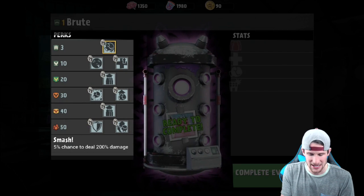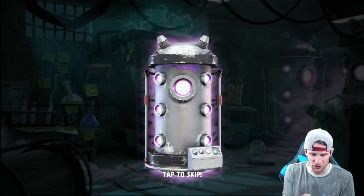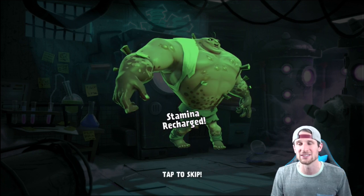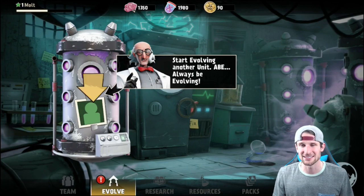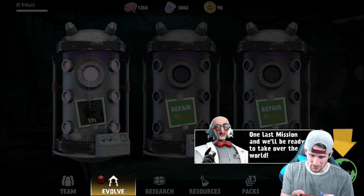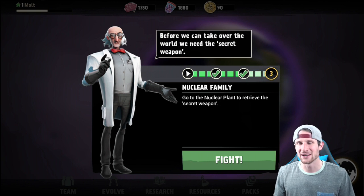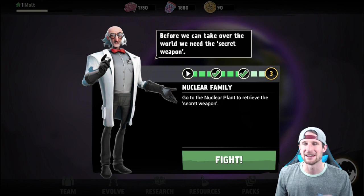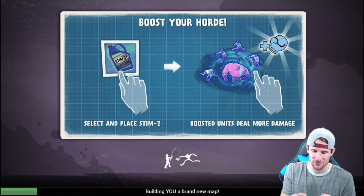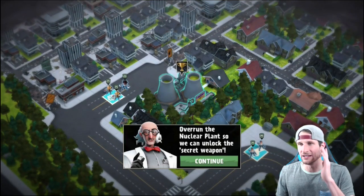We're going to tap this splicer to collect some DNA and evolve our troop. You can see these little perks — they built an evolution tree since the beta and have added a lot of new stuff I'm going to have to learn. As we evolve this guy he gets new things like a stamina recharge. We can evolve another character — let's evolve one of the spitters. And we need the secret weapon before we can take over the world — this ability is kind of like a spell, but this game is literally completely different from Clash of Clans.